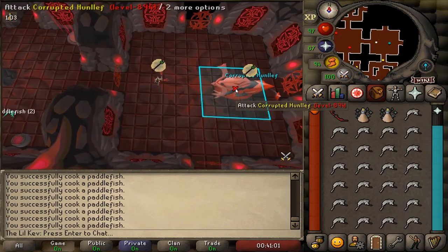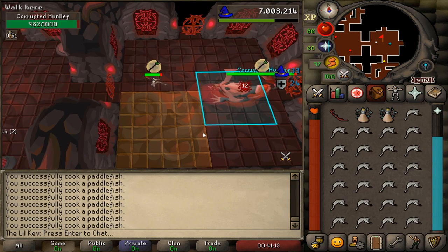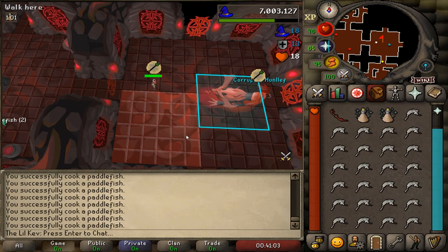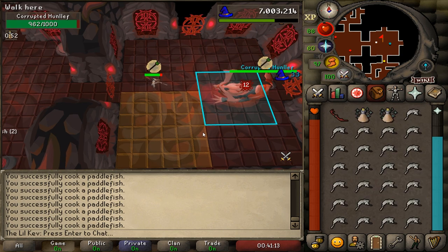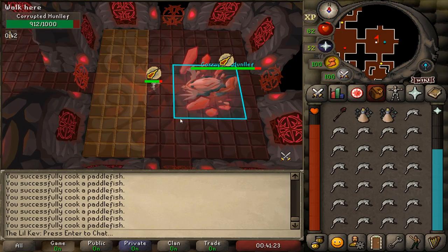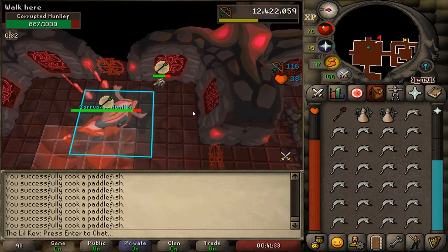Now for the final boss fight against the Hunleff. The Hunleff primarily attacks with Range and Mage. Sometimes the Mage attack will disable your prayers. The Hunleff always starts out using Range and switches to Mage after 4 ranged attacks. Then after 4 Mage attacks, switches back to Range, and this cycle continues the entire fight. You can count them if you want, but the Hunleff has two distinct animations now to indicate when it is switching attack styles. Here's what it looks like when it's switching to Mage, and here's what it looks like when it's switching to Range. Having game sounds on can prove useful for this, because you'll likely end up in a situation where you can't look at the animation, but you'll still get that audio signal to swap overhead prayers.